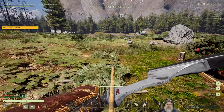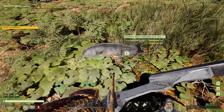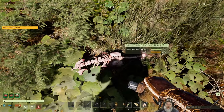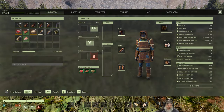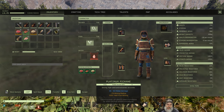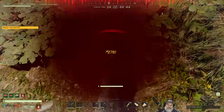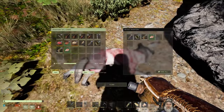Shooting the wolf with our recurve bow - wow, you can tell it's got a much faster and flatter trajectory. Pretty nice! I'm going to rearrange my hotbar - knife in one, bow in two. We're no longer carrying the crossbow. We'll put the rifle in three when the time comes. You messed with the wrong old guy, wolf.